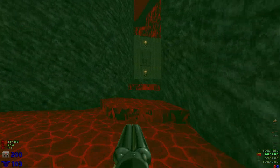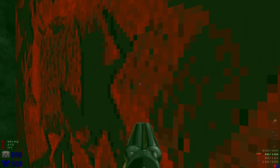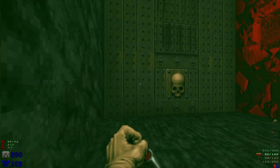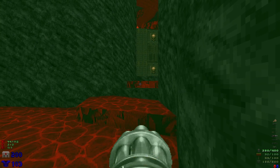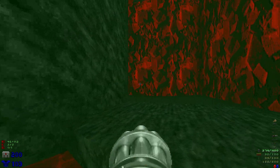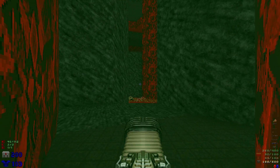Let's head up here — have to watch out for a revenant and some lost souls up at the top. Let's quickly take out these lost souls. Let's pull out the plasma.